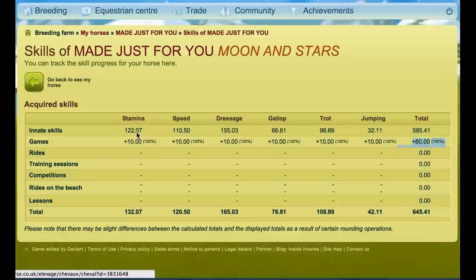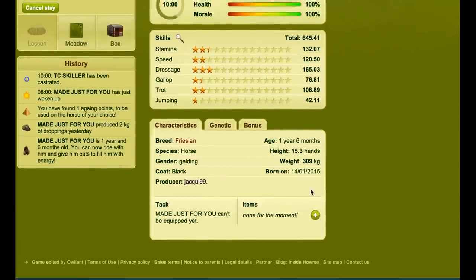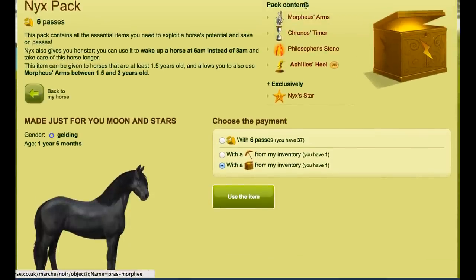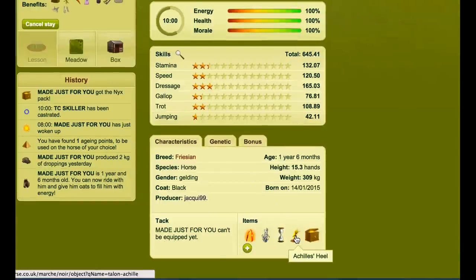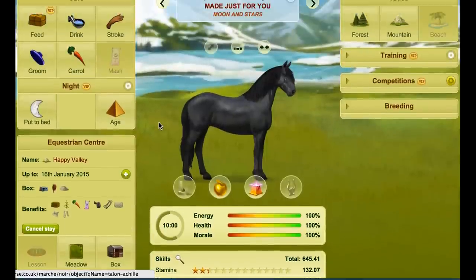This horse is old enough to put a Next Pack on, so we'll put a Next Pack on it. The reason I'm using the Next Pack rather than these items separately is these items separately would cost more — three passes, two passes, three passes — whereas if I just use a Next Pack I get it all for six passes, and if you're VIP you get the Achilles Heel as well. The Next Pack will allow us to age it and train it twice as fast, make it immortal, and the Achilles Heel lets you put the horse to bed with less than 20% energy.